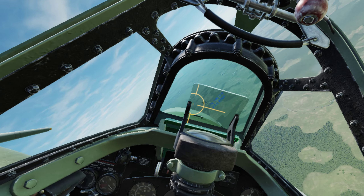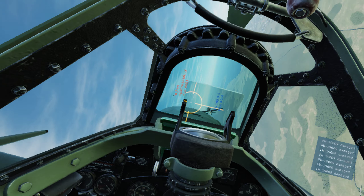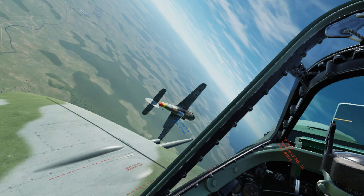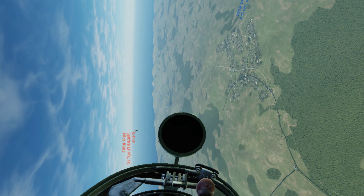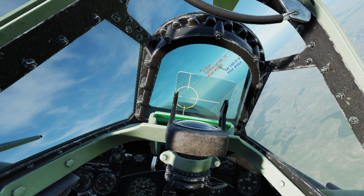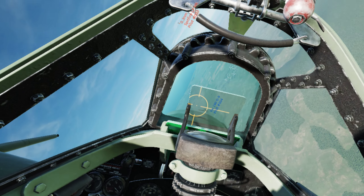Once I've got energy I can pull up behind him. I want to keep him inside — do a roll to stay behind him. I'd like to shoot him faster so his wingmate doesn't kill me. Now I'm going to pull lead pursuit.